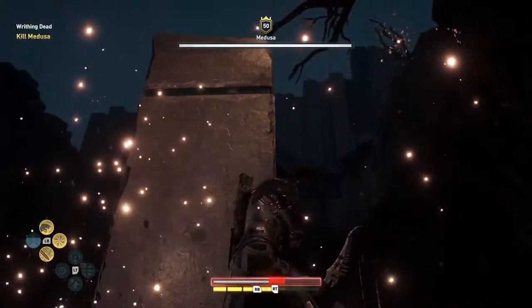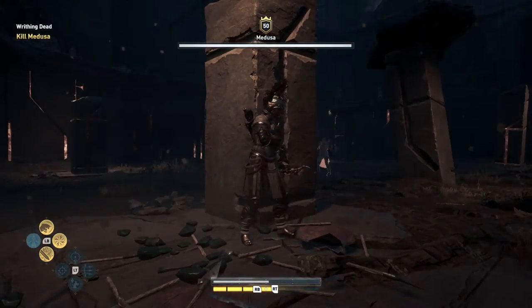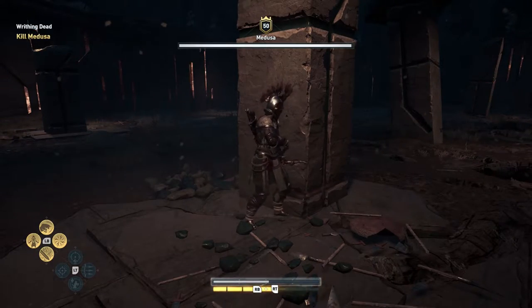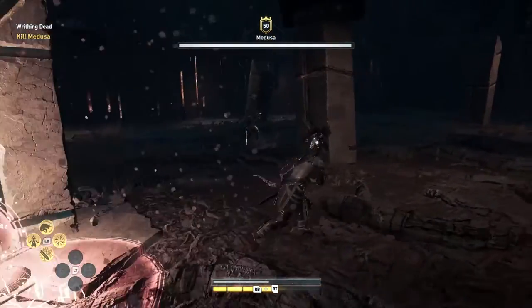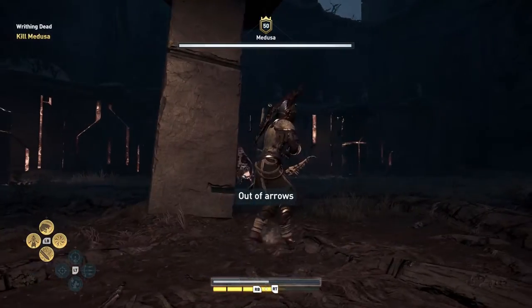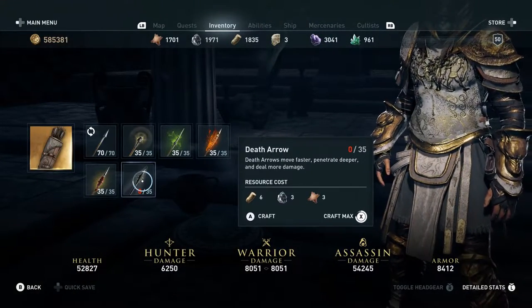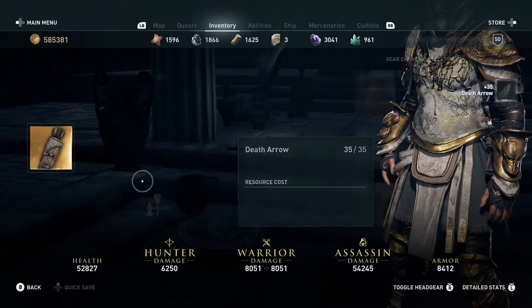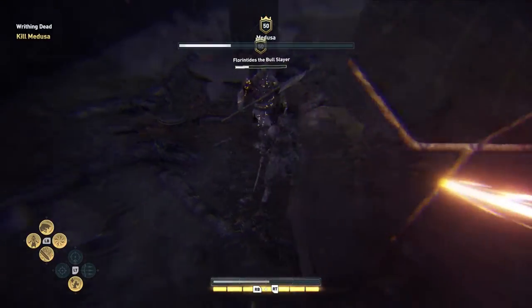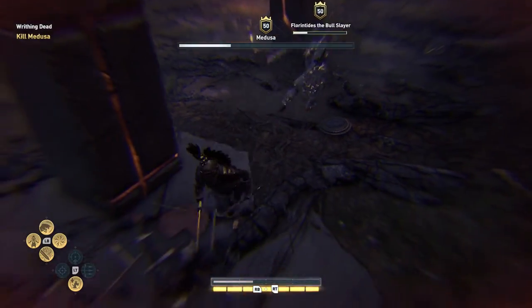All you have to do is stand behind the pillars and start using your bone arrows. Don't try close combat, don't get close to her — it's gonna be a hard time. Never use your swords to kill her, that's not gonna work. Just use your bow and arrow, and specifically the death arrows. That arrow is very powerful.